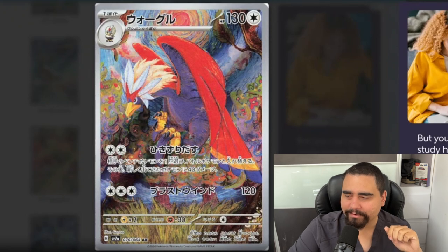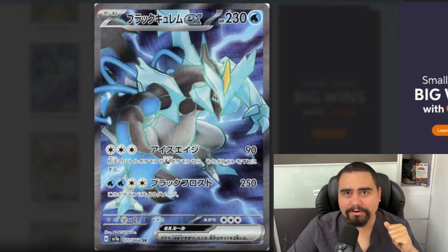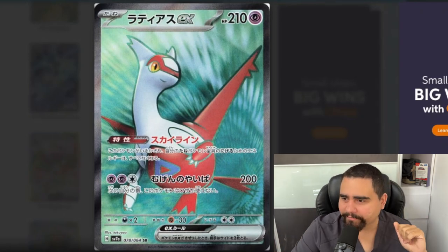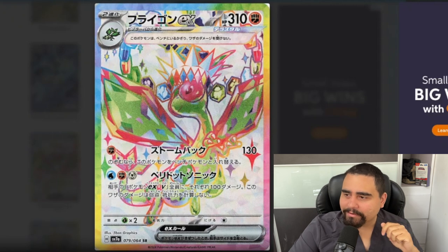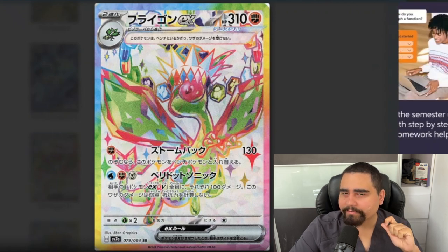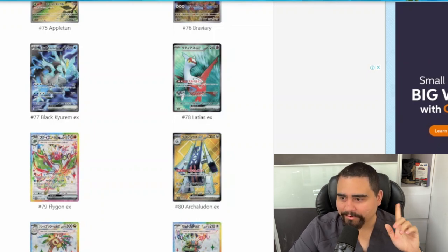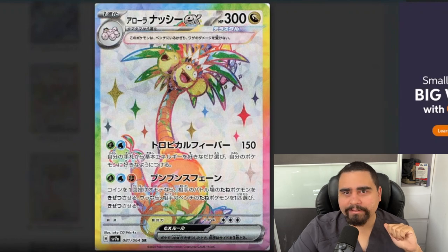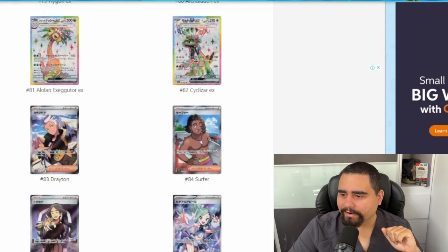For the full arts, we have the Black Kyurem, which I really wanted a special illustration rare out of because the full art already looks amazing. Latios is a solid, nice-looking full art. Flygon looks spiffy with the Stellar Tera — Stellar Tera Flying-type Flygon — very nice looking full art. Usually those Tera cards don't look good in full art, but that one looks amazing. We also have Arboliva looking solid, Exeggutor looks pretty good with the Tera, and Cyclizar — don't really care for that one.